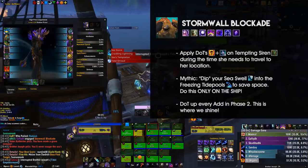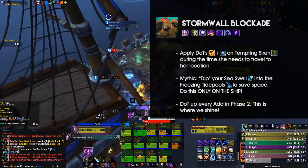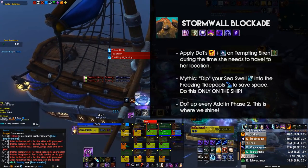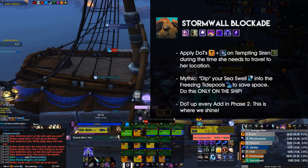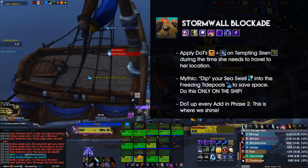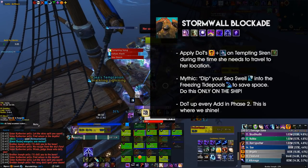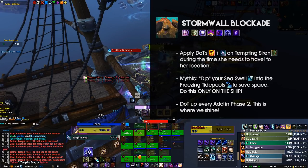Moving on, we're taking a look at the Stormwall Blockade — another very interesting and engaging fight for us. Be sure to apply your dots to the Tempting Siren as fast as possible, and ideally have her dotted up before she has reached her final position, so basically while she is still flying. If your raid damage allows it, you can switch back to the boss after you've applied your dots. On Mythic difficulty you will want to dip into the puddles on the ground right before the Seaswell cast, to give you and your raid group more space. The ship is also an ideal time to use Dispersion in case of an emergency. In Phase 2, be sure to apply your dots to all targets no matter what difficulty you're playing; you will have more targets on Mythic, but even on Heroic you will want to immediately target switch the adds and get a good dot chain rolling.